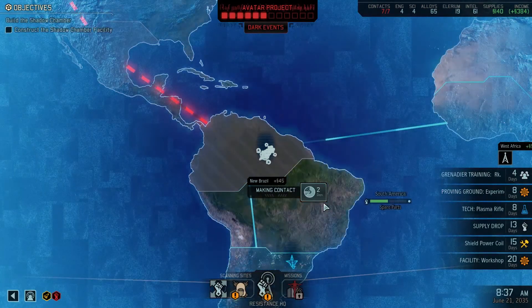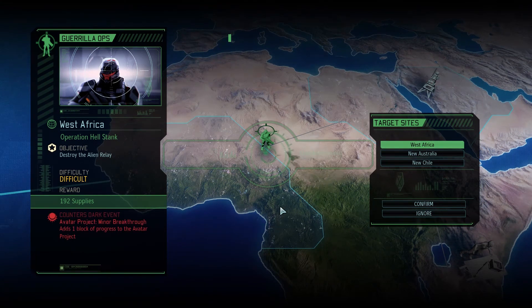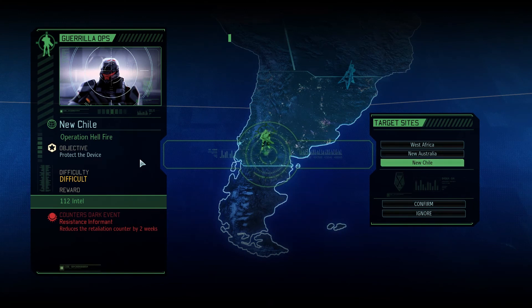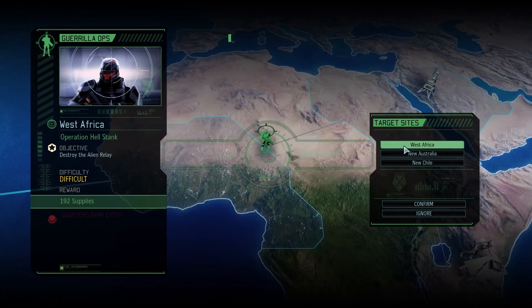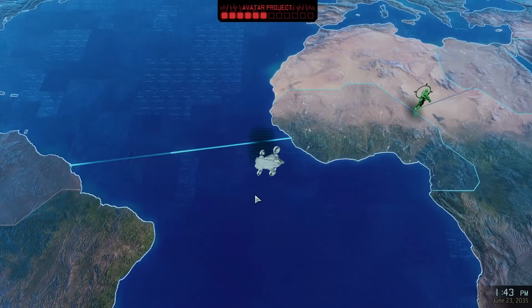Target acquired — we have a mission! Operation Hellstank: destroy the alien relay. This counters the dark event. The difficult version counters the extra block; the moderate one gives a facility delay. There's also an easy one requiring us to hack the workstation. Protecting the device is difficult but rewards us by not accelerating the retaliation counter. I'm going to go for the one that stops the Doom counter and gets us 192 supplies. Let's destroy a relay — setting course for West Africa.